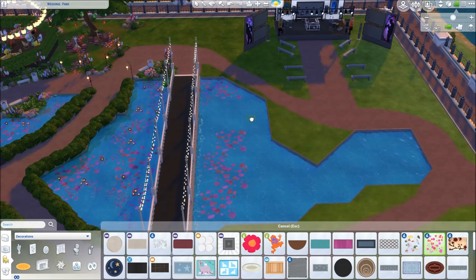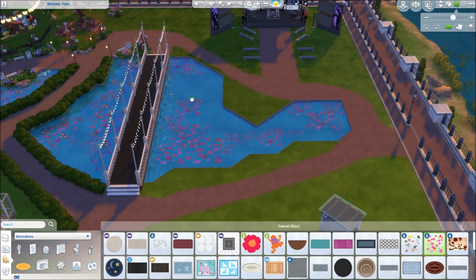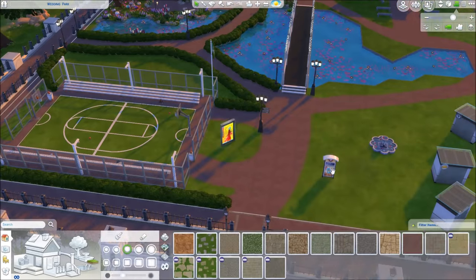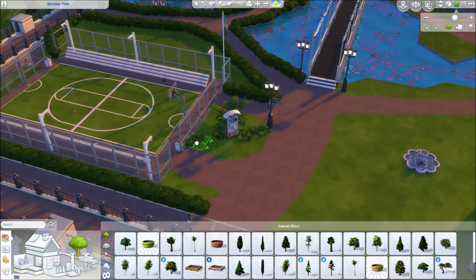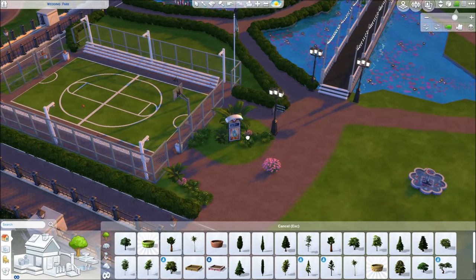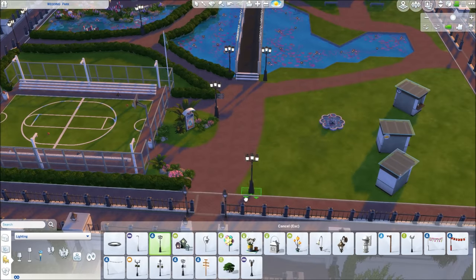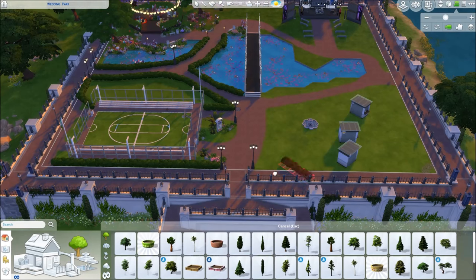I added some rose petals and floating candles to the last part of the pond, then moved on to detail landscaping around the basketball court - very simple, mostly just green plants with no colorful flowers in that section.